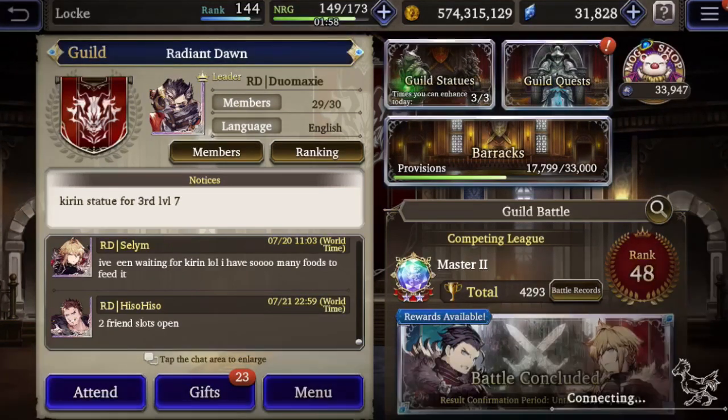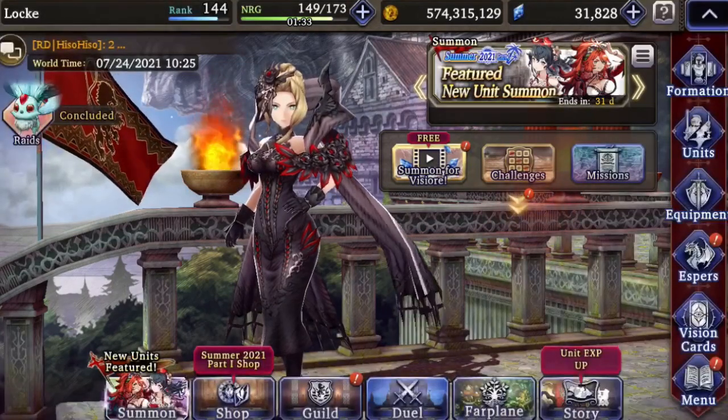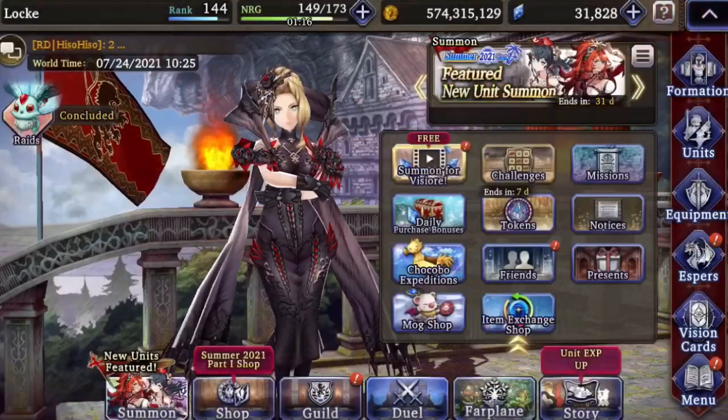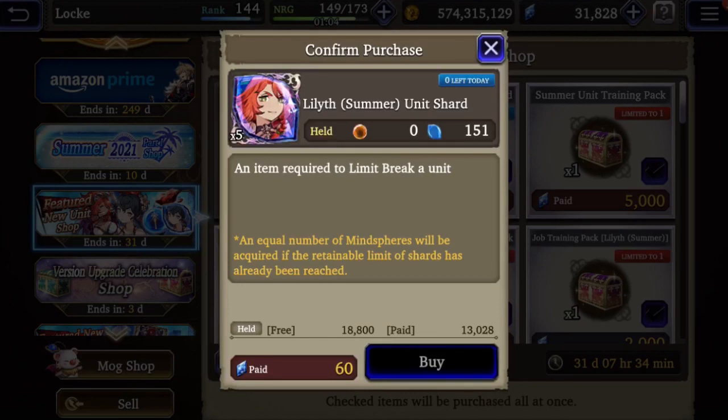Now, next are some paid options. I personally do this because I'm able to spend a dollar a day for this - maybe you're not able to, so it really depends on your capability. I think a dollar a day isn't bad. Basically, you want to spend at least a dollar a day for the week that you are getting shards from the purchase login bonus. For either Lilith or Ketone, I can get 75 shards by spending a dollar a day for 7 days - so $7 in total for 75 shards. I use that dollar to buy shards here. For a dollar I can get 60 paid Vizior, and then I spend that 60 paid Vizior to get 5 additional shards.